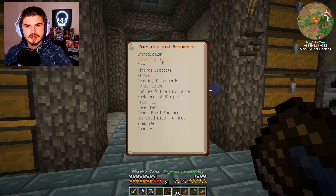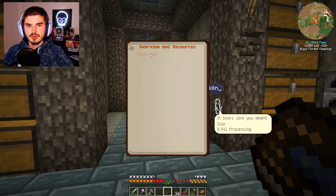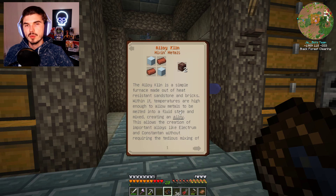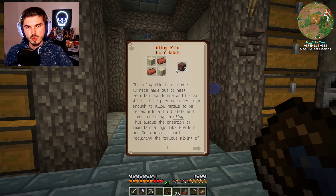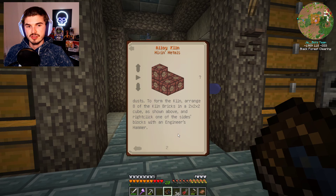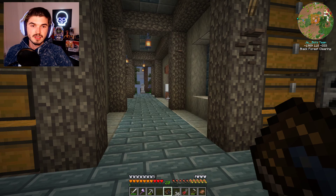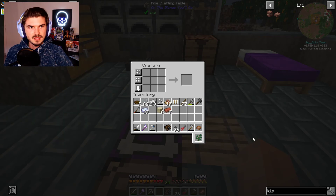We can just left click on it and it pulls up what we need to get going for the alloy kiln. It's a simple furnace made out of heat-resistant sandstone and bricks — so really just sandstone and bricks is all you've got to do. You craft it up just like so, and it is a one-to-two ratio, so one recipe gets you two of the kiln bricks. This shows you how you can set it up — it's a two by two by two structure, so overall you're going to need eight of them. You'll need eight sandstone and eight bricks. Pretty straightforward, it's not too hard. Let's get this rocking and rolling.